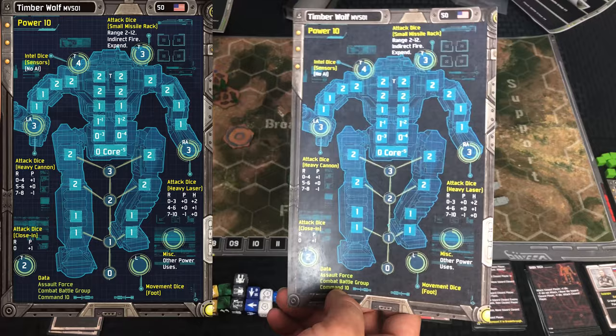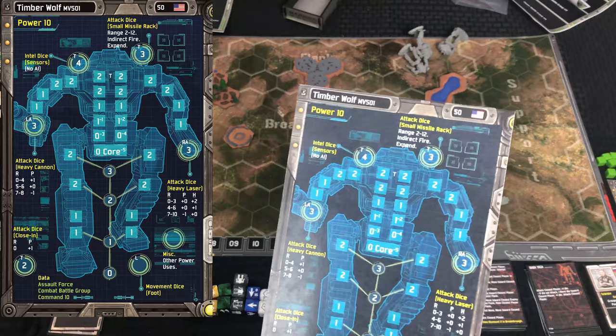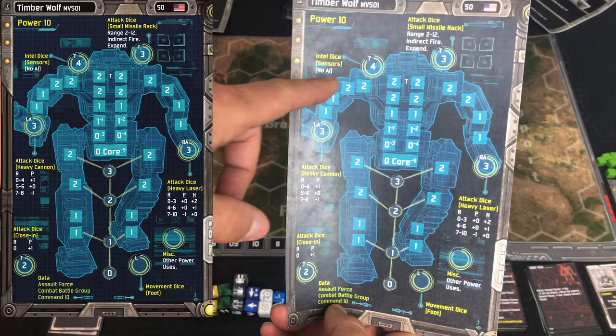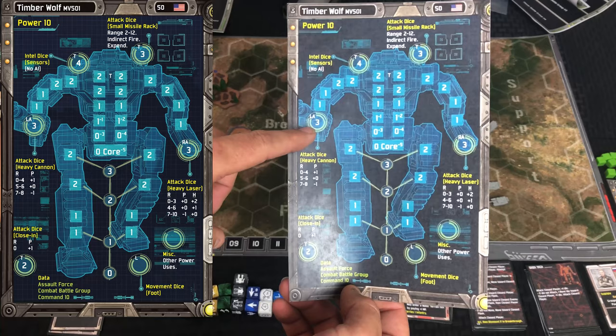Just quickly — you'll see this when we go into actually playing the game — but let's say the Timber Wolf activated. It could choose to activate whatever systems: its left arm, right arm, legs for movement, or weapons like its missile rack. You would take that many power cubes — little prototype green power cubes — and move them up to the max limit listed in the circle for each system.